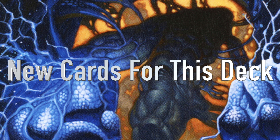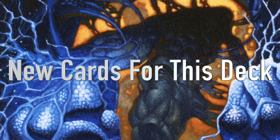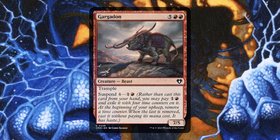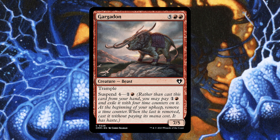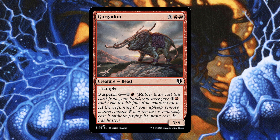Now I want to talk about the new cards I'm adding in. I removed 14 in total — I was going to try and do 10, but looking through the deck there were more I wanted to fix. Starting out, I have the Gargadon — a 7-mana Beast with Trample and Suspend 4 for 1 and a red. This is probably going to get suspended out much quicker because of your commander and other cards in this deck. You don't really have many big threats in this deck, and this is going to enter and be a serious threat.